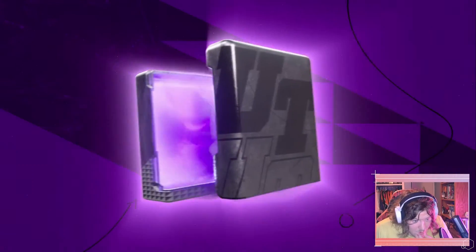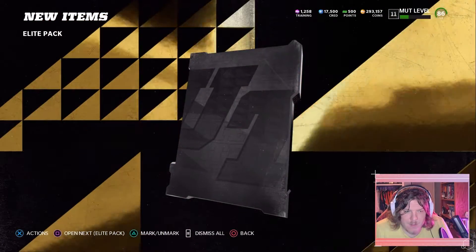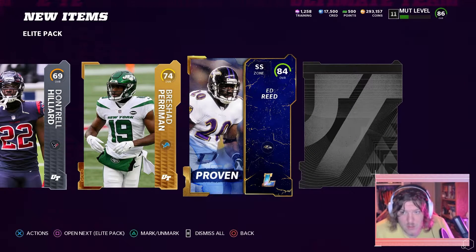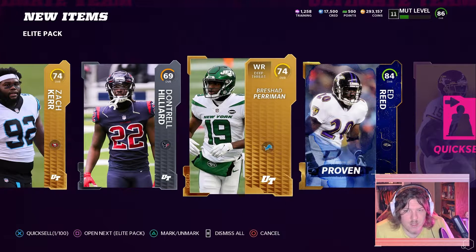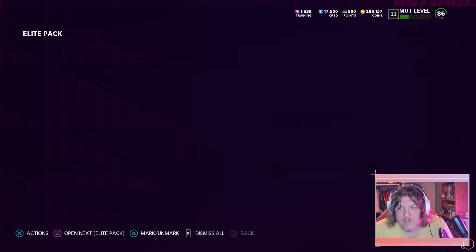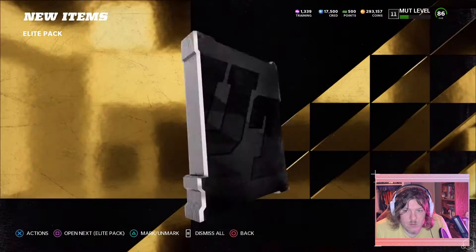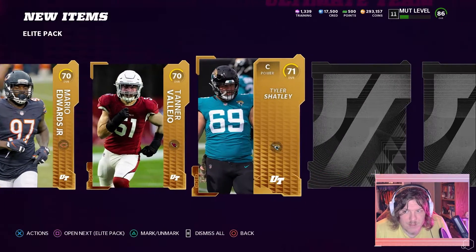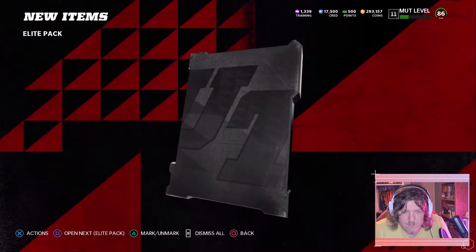Four more packs rolling into the last couple. 74 — I accidentally skipped it, a little bit of lag. I haven't updated my Madden yet. 84 Ed Reed — let's go! I already have my Ed Reed so I'll probably sell him rather than quick sell. Brashad Perryman — every Ravens fan knows what a bust he was, always gets me a little upset when you waste a high draft pick. LJ Fort — injured this year, unfortunately. We went 76 and then 70, 71.